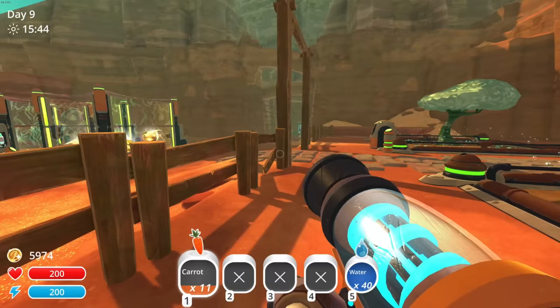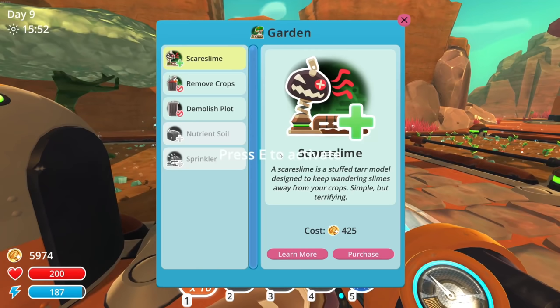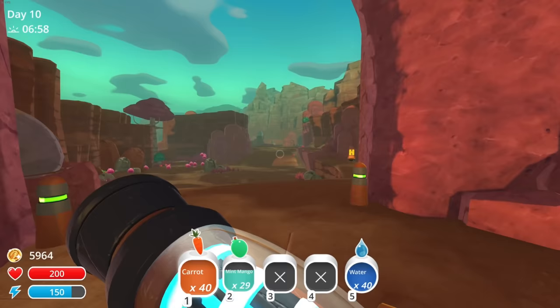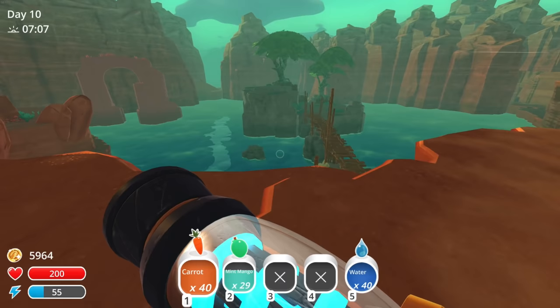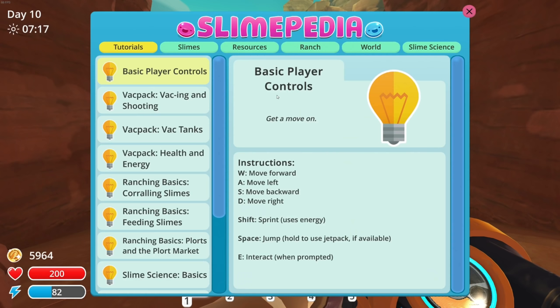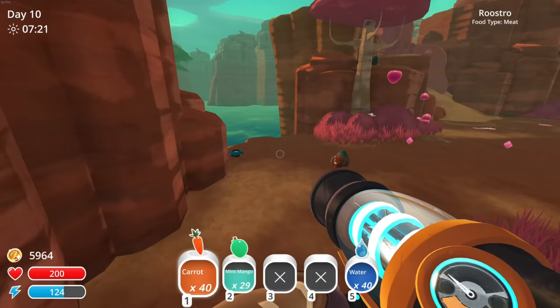I'll turn these two plots into carrot plots since I already have two mint mango plots. I need to remove the crops and put carrots in — these will feed the guys in the back pens. We gotta go open some doors. I have 40 carrots. I'm trying to remember which gordos are where. I think there's a rock gordo in there that unlocks a teleporter back to base, and I think there's a phosphor gordo somewhere.